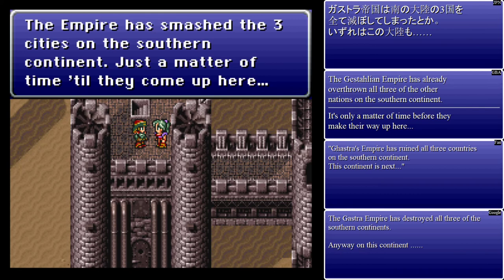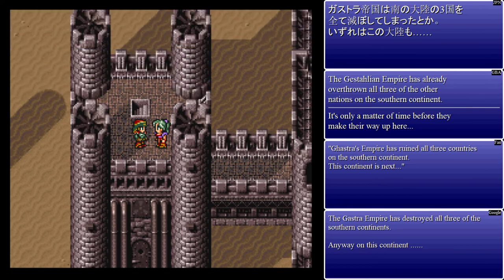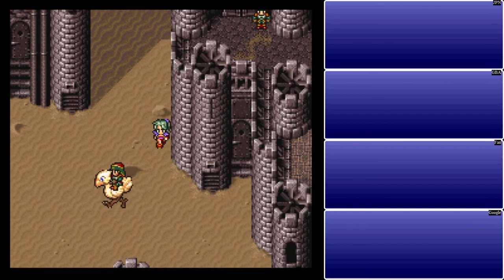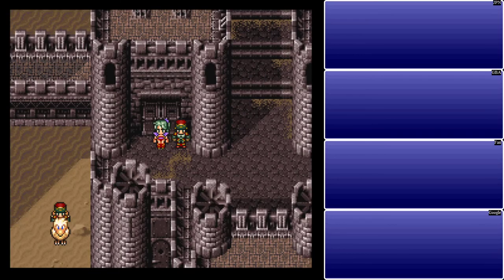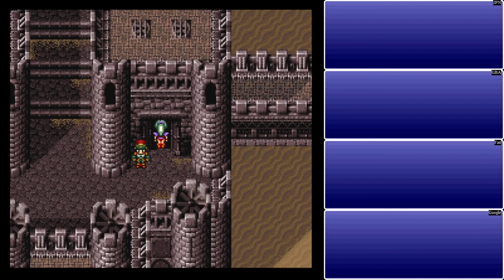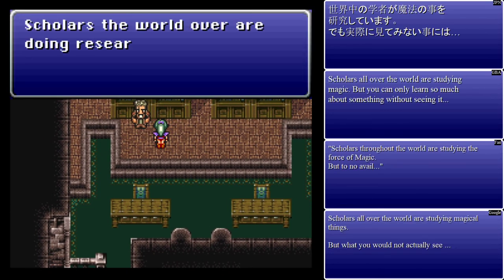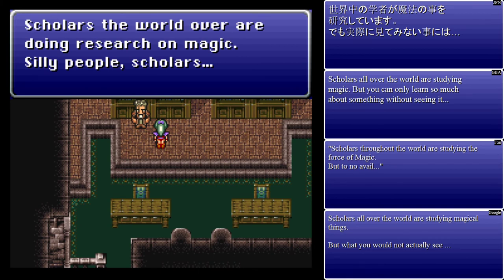Edgar's twin brother traded the throne for his own freedom. I always called him Sabin as a kid and I'll probably continue to do that. One of the NPCs says 'when he ran away, he was a sweet little child — I wonder what he's like now.' The Empire smashed the three cities on the southern continent — just a matter of time until they come up here. One downside to the Super Nintendo version is it doesn't have hold-B to auto dash, so we don't get access to that right away — we do get a dashing feature later on though.